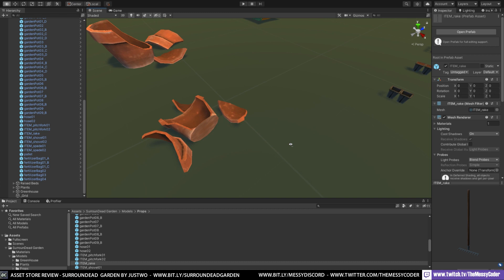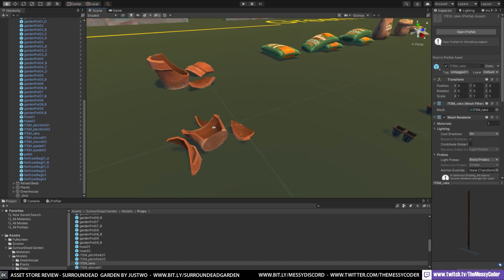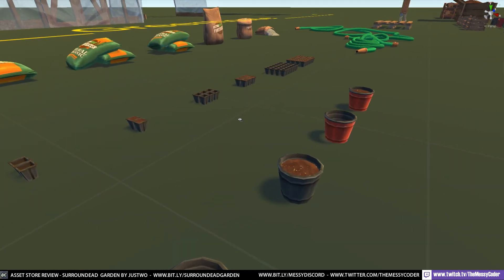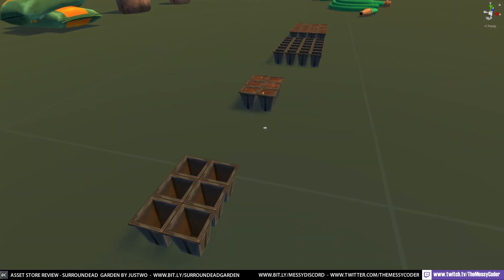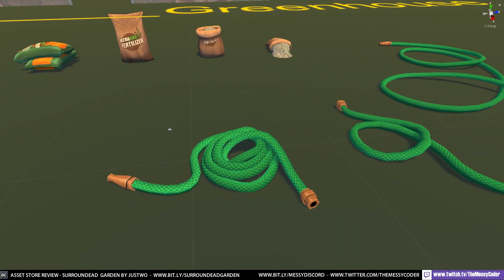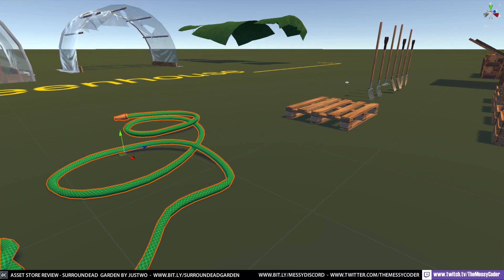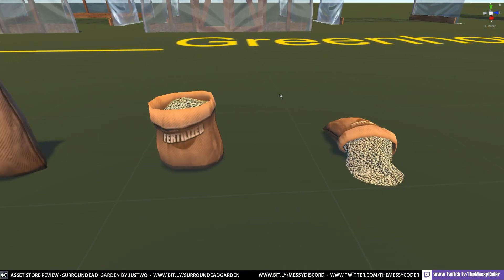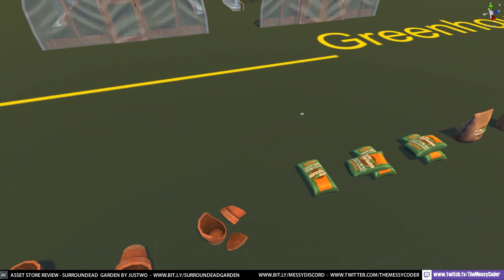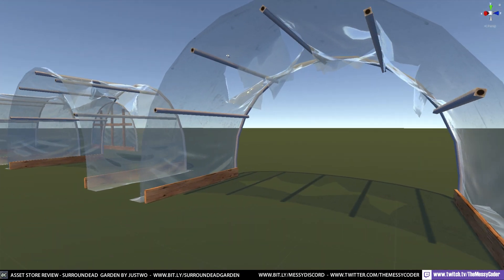I'll chop these off and do an animation of them breaking — that would have been a nice little touch; they could have done that themselves as a little gift. We've got some plants that came from the plant shop, and a hose — I'd love to stick this with a spline so you can move the hose around. Seeds, spilt seeds, and fertilizer. There's a grow cricket. And here's our greenhouse with covers for the greenhouse. Love this cartoony style.